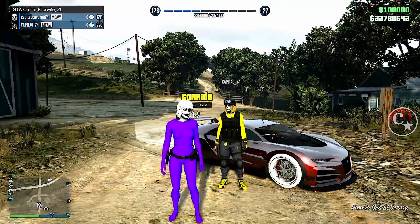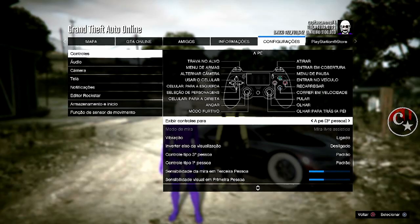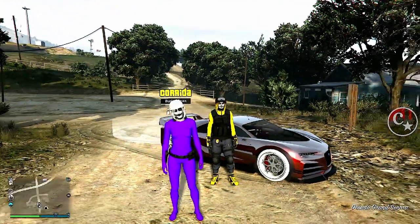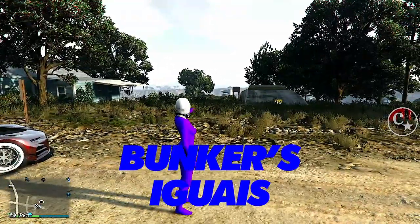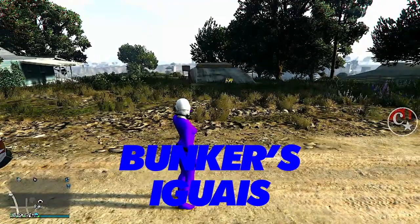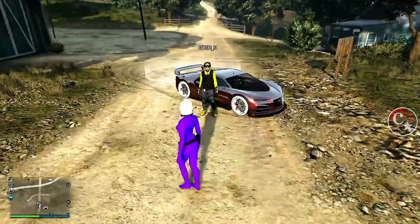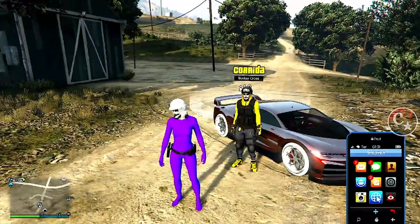Siga o tutorial, pois vai valer pro PS4, PS5 e pro Xbox One. Primeiro requisito é ter um modo de mira diferente — eu sugiro mira livre assistida. Olha só, eu e o amigo precisamos ter o mesmo bunker. Bunkers iguais pra mim e para o amigo, senão o glitch não dará certo.